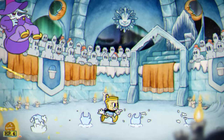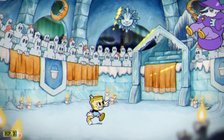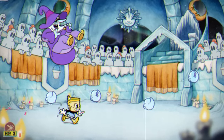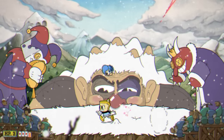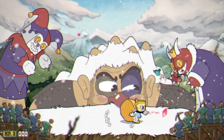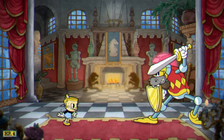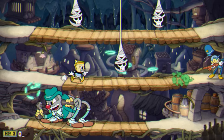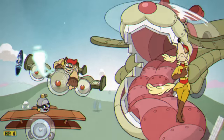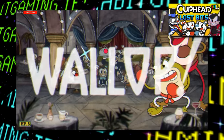Hey guys, and welcome back to Found Bits, the series where we take a look at content that was previously unused or unseen that has since been added back into the game. After years of anticipation and several delays, the Cuphead Delicious Last Course DLC is finally out. While I'm still digging into the latest update for unused contents, I just wanted to make a quick video talking about a few things that have been implemented in this DLC update that used to be unused in the past. So with that said, parry that like button — let's check out some stuff that was re-added into the game.